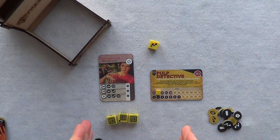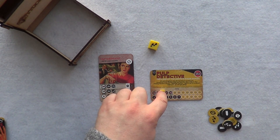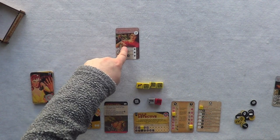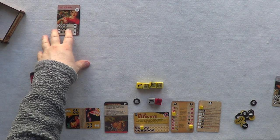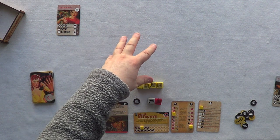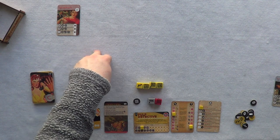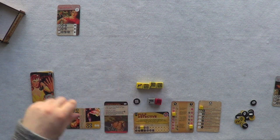That was the Investigation Phase — I tried to investigate the card, I failed, I lost the time. Then we go on to the last phase: Time Marches On. Every time Time Marches On you lose another time. So out of all that I've lost two time. The Storyline Phase reveals three cards, the Investigation Phase picks the card and rolls the dice, then Time Marches On and we go right back around again.